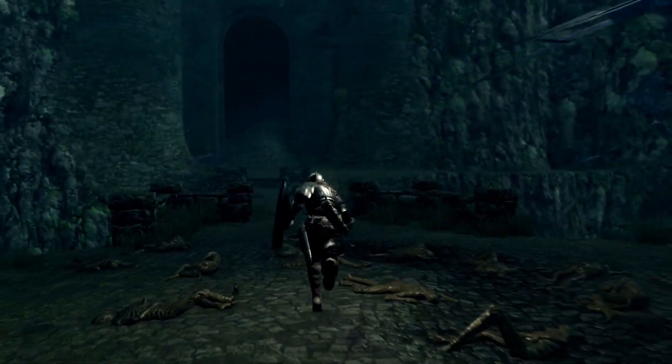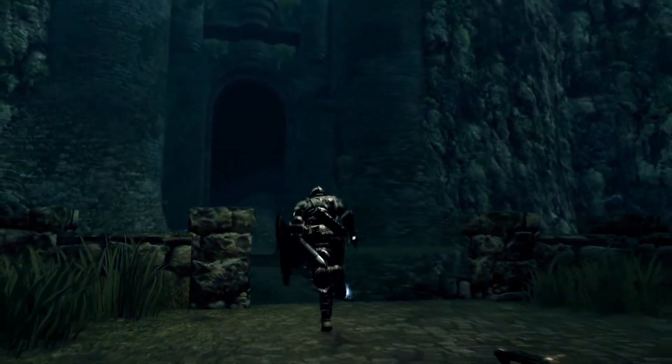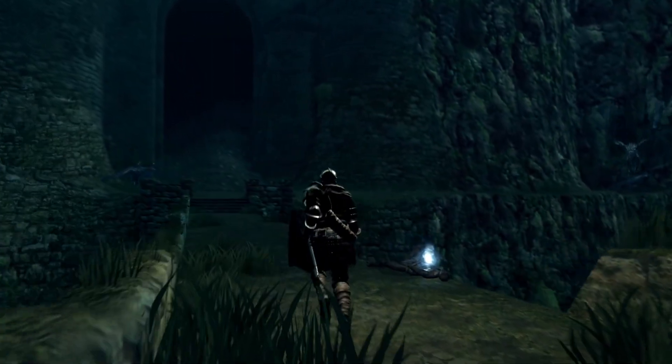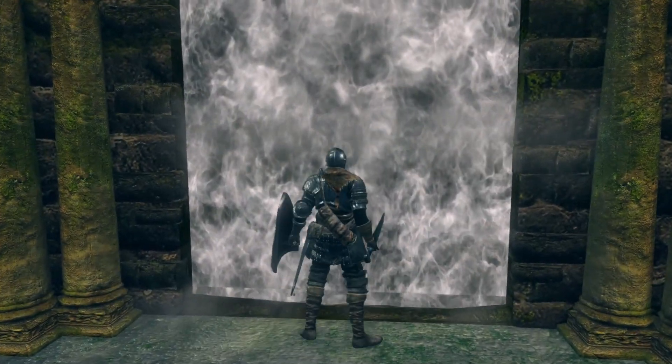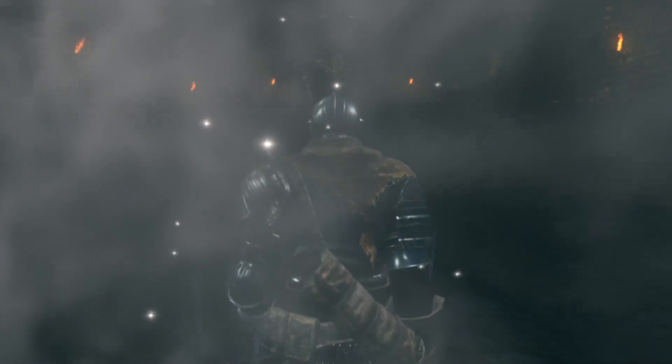Where you go straight to the Parish, the Hellkite Dragon is much more of a barrier this time around. This forces you to take advantage of the door before the Taurus Demon and into the more openness of the game. From here you have many choices, but Bell Gargoyles isn't one of them.